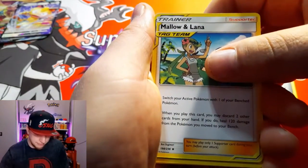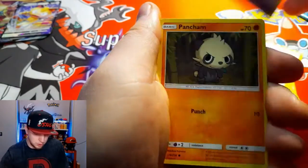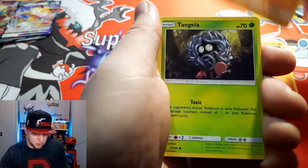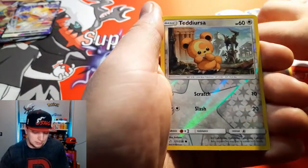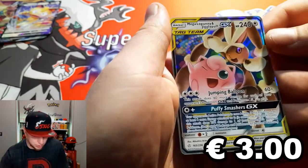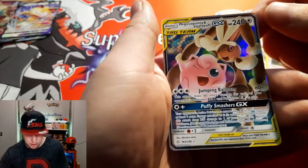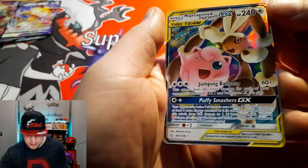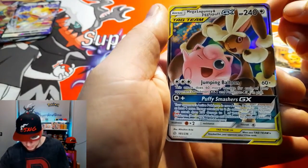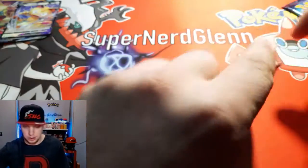From the second Cosmic Eclipse pack: a Mallow and Lana Tag Team, Tangrowth, Lillie's Full Force, Cosmog, Pancham, Drillbur, Tangela, Eevee, a Teddiursa Reverse, and — oh damn — a Malamar and Jigglypuff GX Tag Team card! That's beautiful, I really like the art on that one.